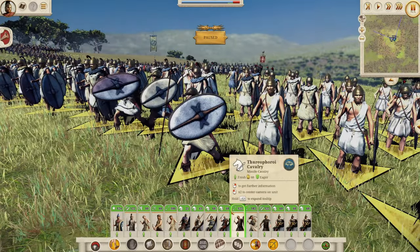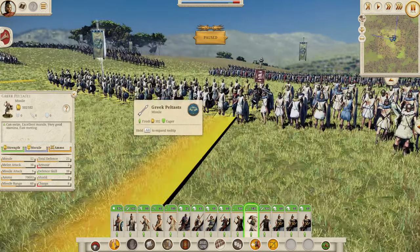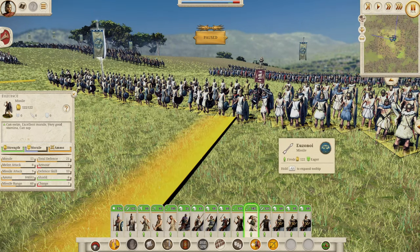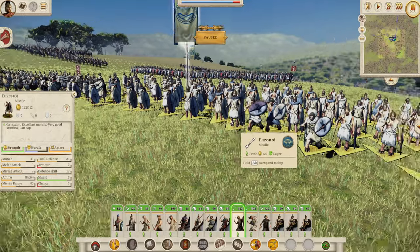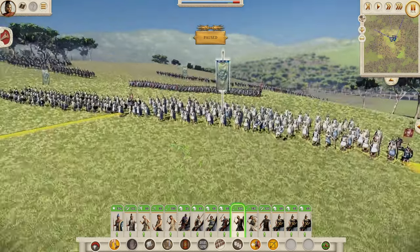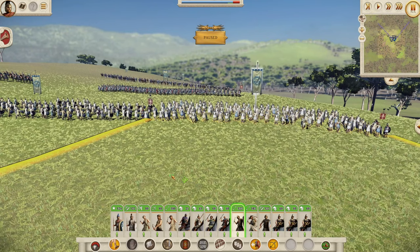So basically, Greek nations in the West and those close to barbarians had Uzonoi instead of Peltasts, due to the influence of this shield from neighboring barbarian nations. The Uzonoi have 13 morale, 8 melee attack, 9 missile attack, and 21 defense with 6 shield — a very big shield, giving much more defense against missiles compared to the Greek Peltasts' 5 shield versus 8 defense skill. So a different type of skirmisher, and that's why I really love that history — thank you to the mod team.